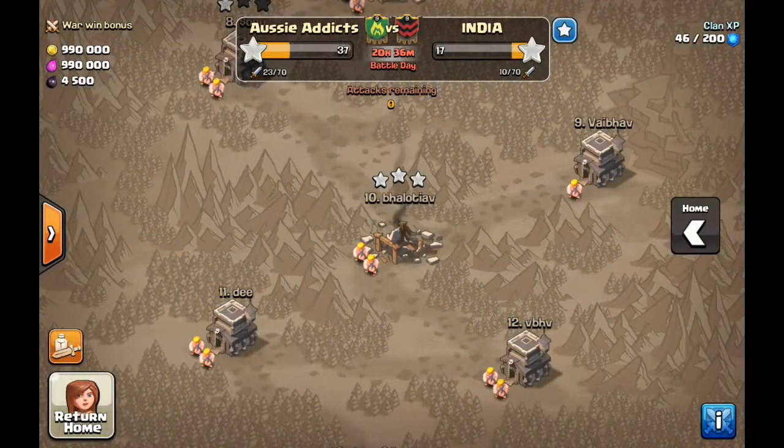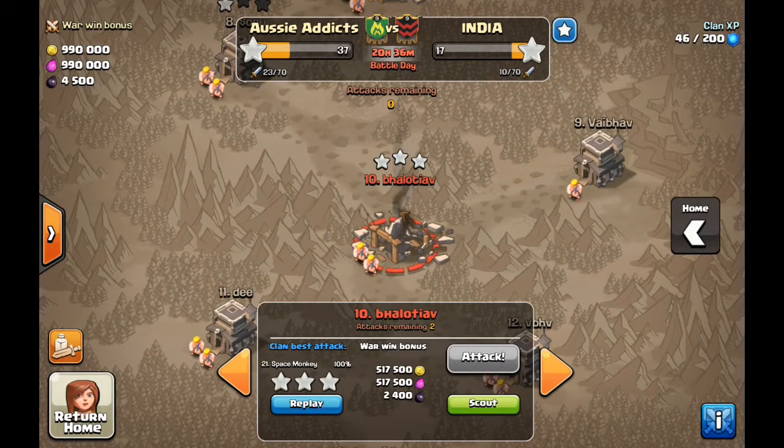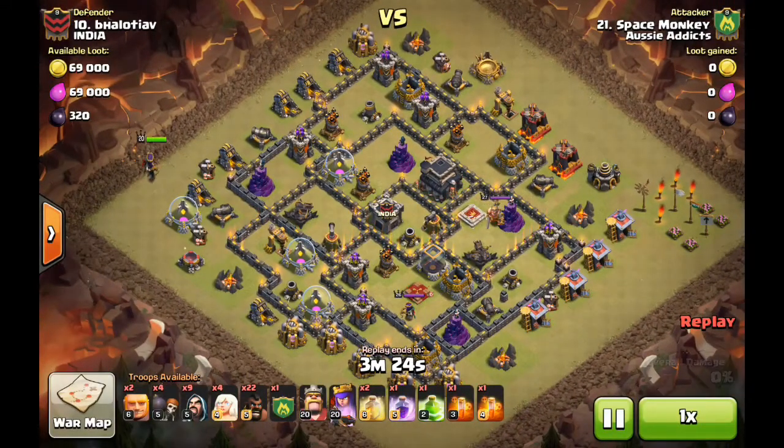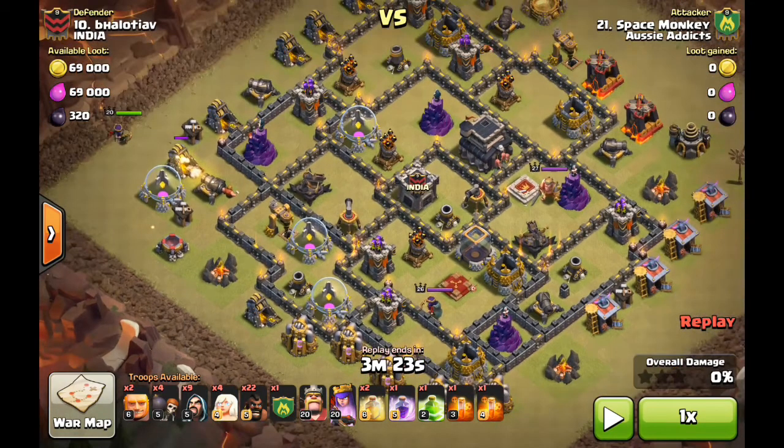Hey guys, welcome back to Clash with Bando. Tonight I've got a bit of a not-tutorial but I'm gonna analyze one of the queen walks that have just happened in a war versus an Indian clan. I did get the three stars but I just want to pick it apart and show you guys things that I look at. There's heaps of raids out there on how to do queen walks and pathing.